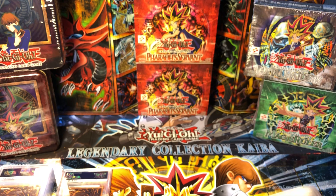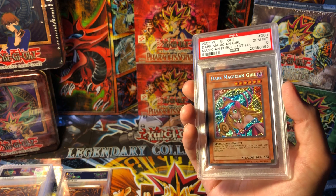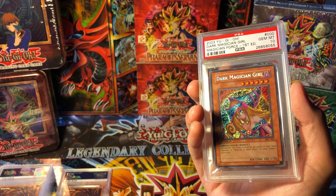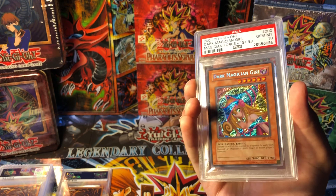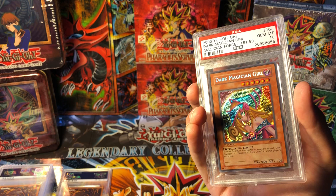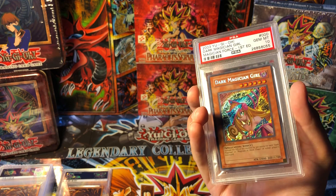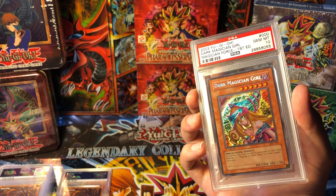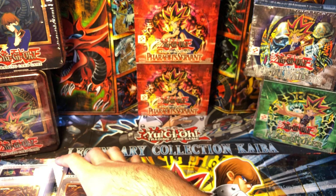Number nine - people probably think I'm crazy for putting her at number nine - Dark Magician Girl from Magician's Force. Probably in a lot of cases this might be some people's overall favorite card, and I just had her at number nine in the effect monsters. I used her a little bit, but the artwork is obviously what most people gravitate to. A lot of the cards on this list are more nostalgic to me than her.